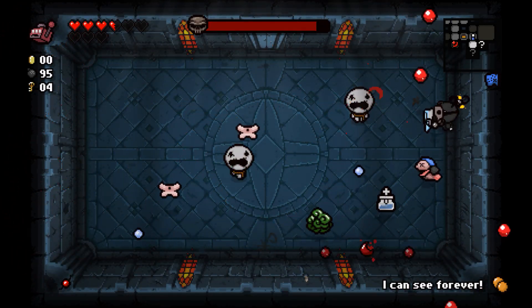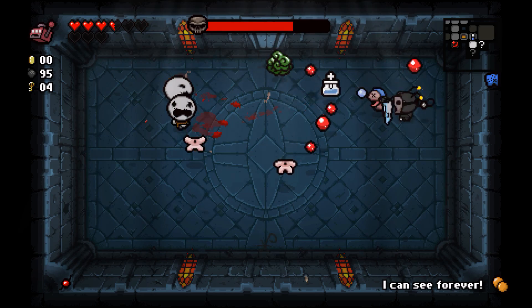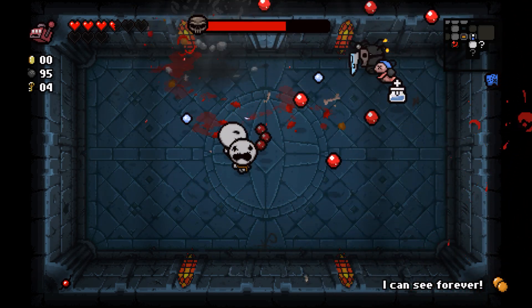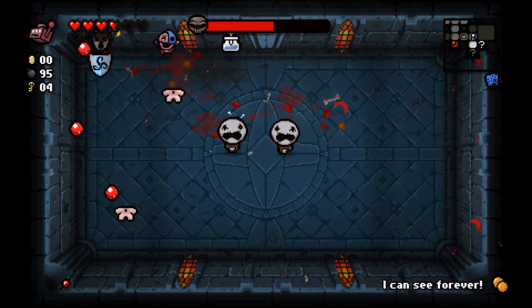Got another I Can See Forever card — I'll use it since this room is connected to both secret rooms. Just need to hit that last enemy with Bob's Brain. Hit one of the jumpers instead, which is not as cool, but whatever.